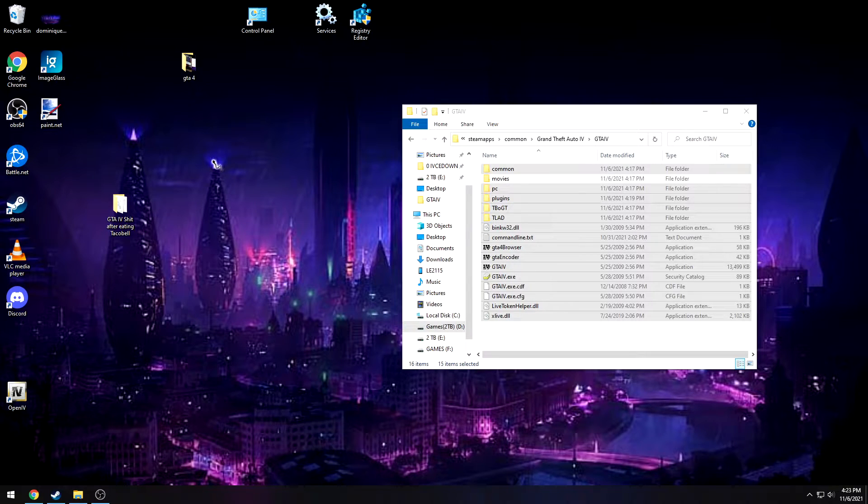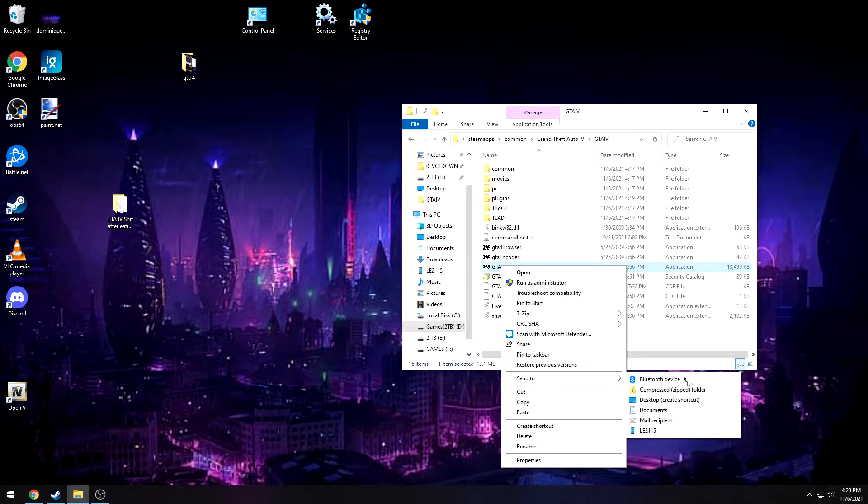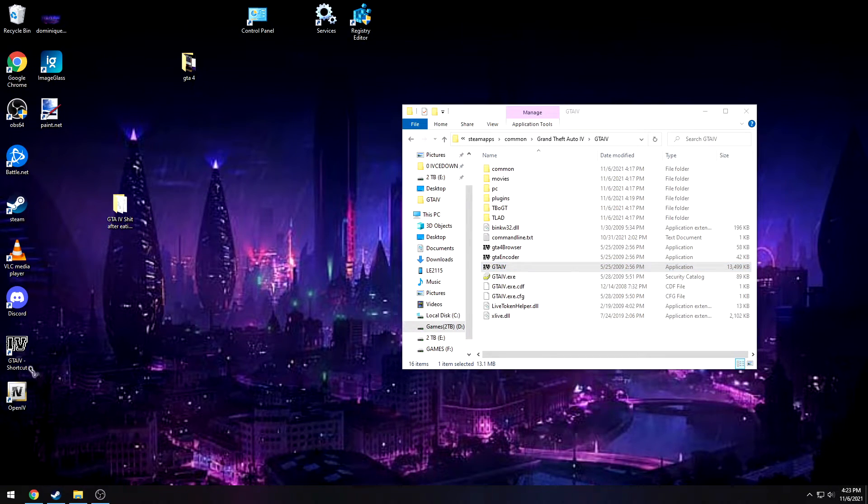That covers the troubleshooting tips — and you can back up your saves if you want. Now, since you can no longer launch through Steam, you'll want to right-click on the game executable and send it as a desktop shortcut so you can launch from there. Then you can remove all the Steam-related stuff — you don't need it. You won't have to navigate to the install directory every time.